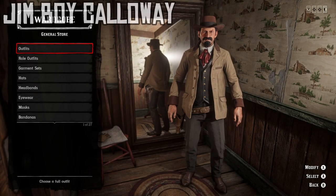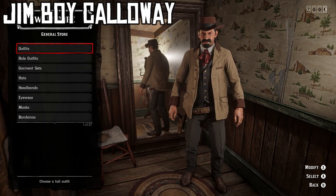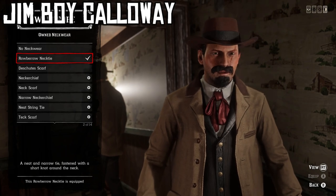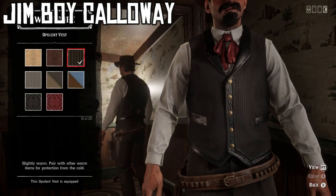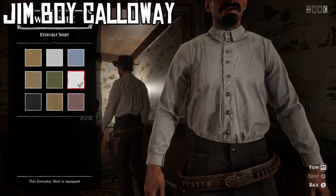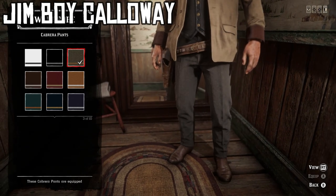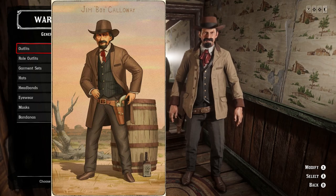For our fourth gunslinger, we're doing Jim Boy Calloway. I think this one turned out great — it looks a lot like him and is also just a cool looking outfit in general. Starting with the hat, the final variant of the gambler's hat — this dark brown one with a black band. For the neckwear, the Robarrow necktie if you have it, because it looks basically perfect for his. If not, the red variant of the neat string tie works fine. For the coat, the eighth variant of the worsted coat — looks basically exactly like his. For the vest, the 15th variant of the opulent vest, this black striped one. For the shirt, the 27th variant of the everyday shirt — this nice clean white one. For the gun belt, the light brown variant of the Bolger gun belt. For the pants, the third variant of the Cabrera pants — a slightly darker gray but neat look. For the boots, the eighth variant of the worn ropers boots, worn tucked into the pants.